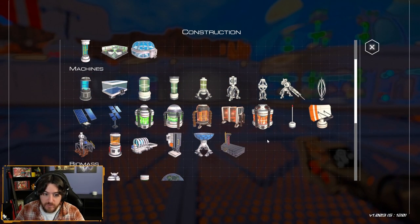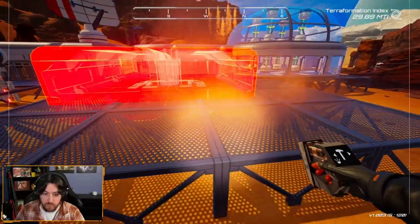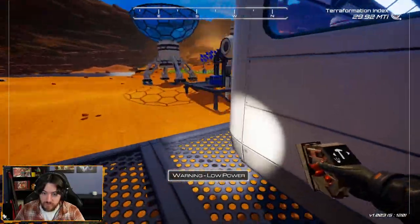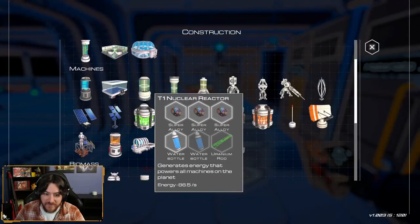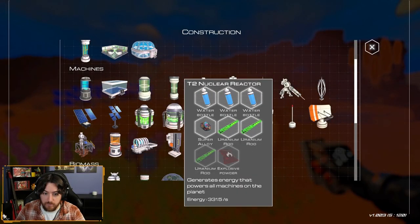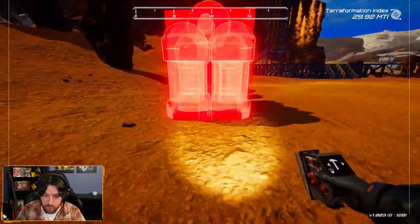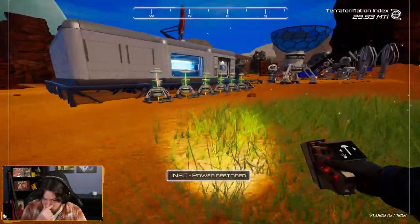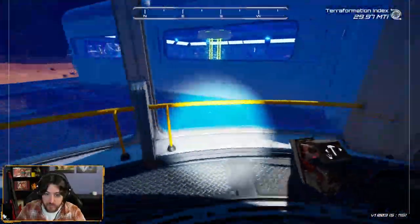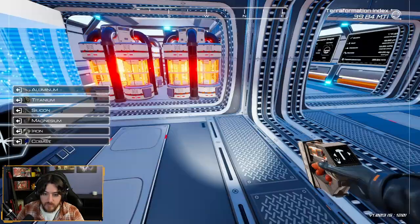Bio — bio lab, there we go. Right, the power — we have to do the power. Power is nuclear: one rod, one more water. Almost have all the things for it but the explosive powder comes from that lab. Bam — okay, power restored. We now have a base that kind of loops around. We've got a bio dome and a bio lab, and a third super alloy. The big question is where does the bio dome go?